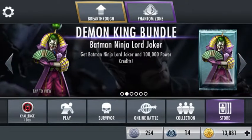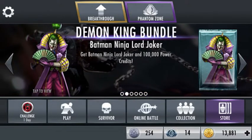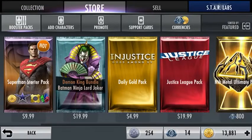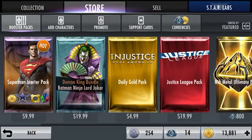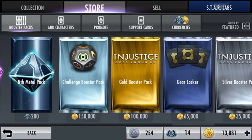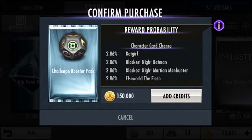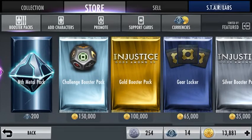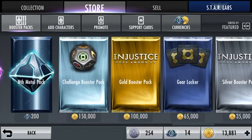My first area of tips and tricks involves the store. Now a lot of people when they play don't know what they're doing or what to do, but I'm going to simplify this. The packs I always recommend buying are the challenge booster packs - always buy these. These contain a chance at any random character, and the chances are really high, almost three percent. You can get any challenge character out of this pack, so I always recommend buying the challenge booster pack no matter what.